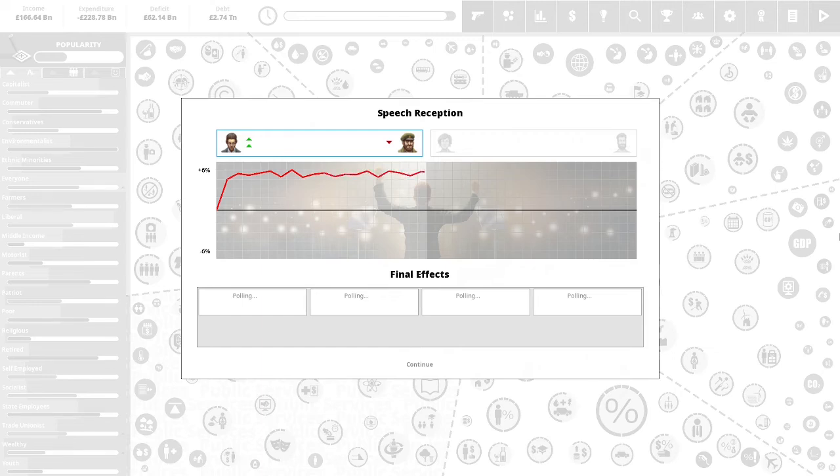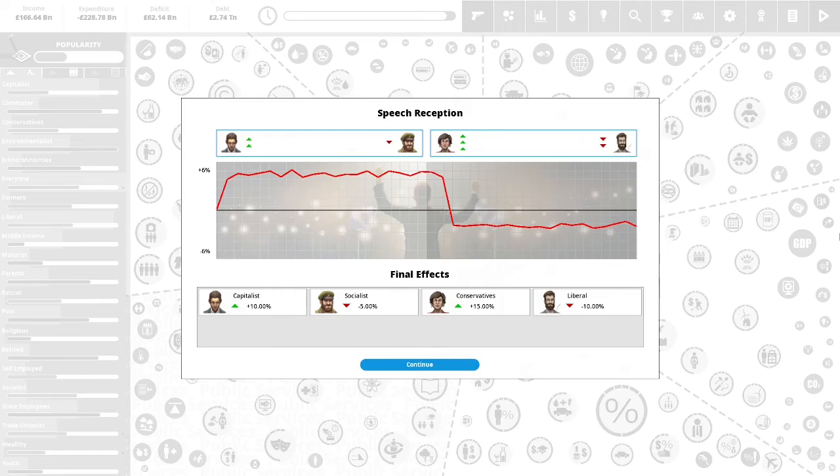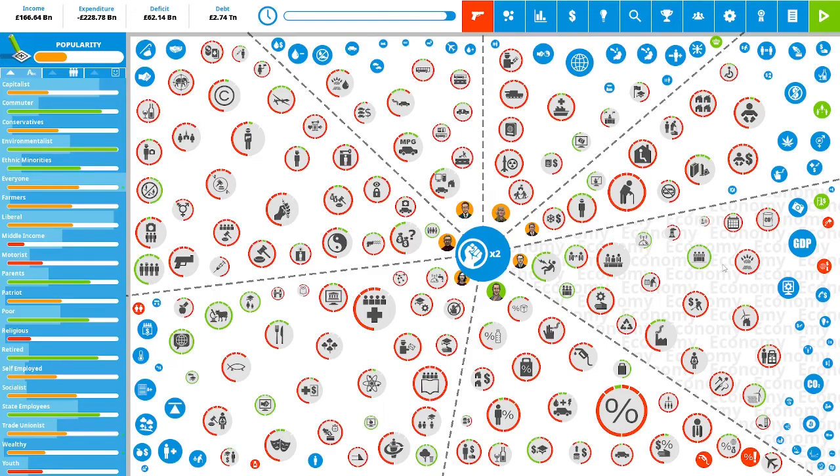So this speech seems to be going pretty well — whoa, the second speech tanked. They do not like that speech at all. The approval of the capitalists is up 10%, socialists are down 5%, conservatives are up 15%, and liberals are down 10%. We have two political capital remaining.